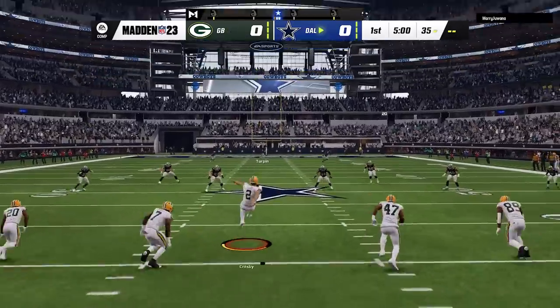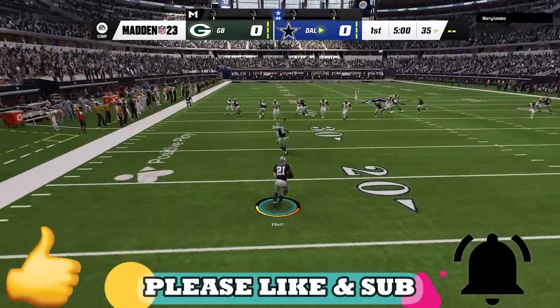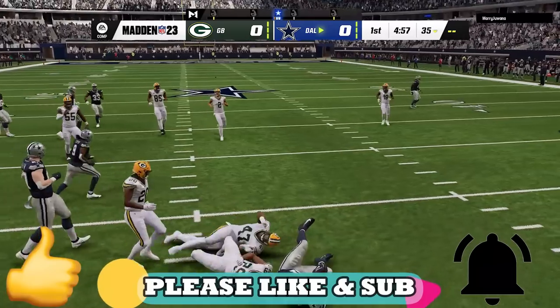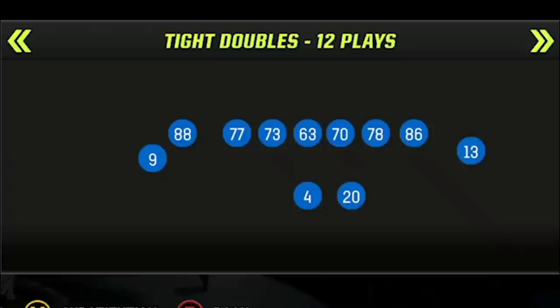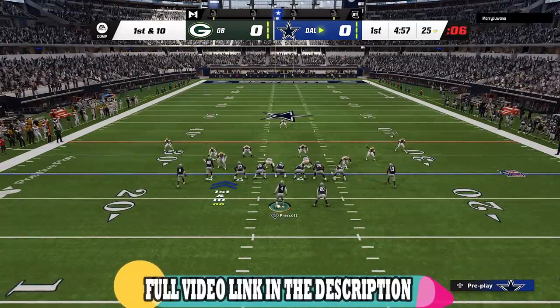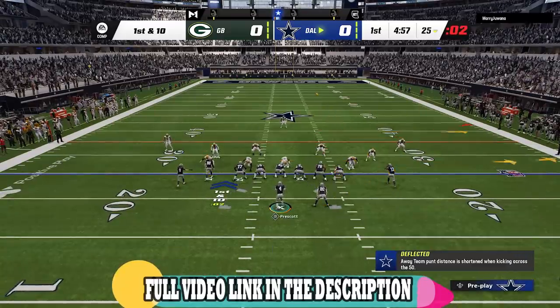I am facing probably the most used team in the game this year, the Green Bay Packers. Before I get into the video, if you're enjoying the content, please make sure to be a subscriber, hit the like button, and let me know in the comment section. The offensive formation I'm starting with today is the gun tight doubles, which might be my favorite offense in the game right now. I just put out a full video about this offense, so I'll have a link in the description and an on-screen pop at the end of the video.